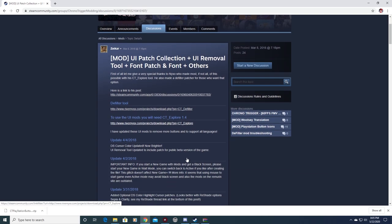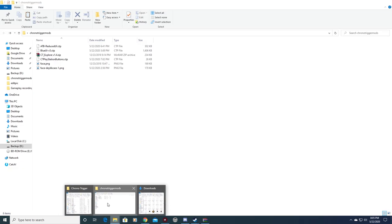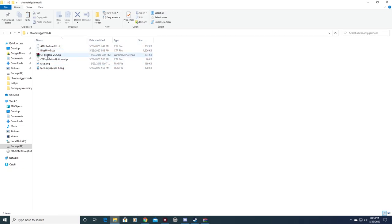The most important thing for this mod is you need a program called CT Explorer 1.4. You can get it from that link. I've got everything downloaded already — make sure you guys have a folder made so it's easier to find what you need.